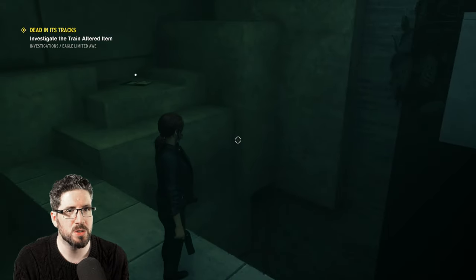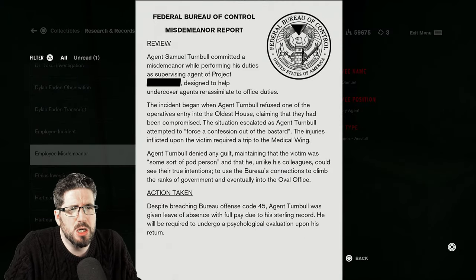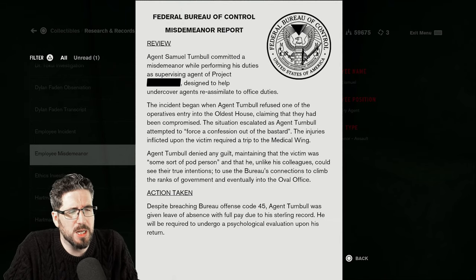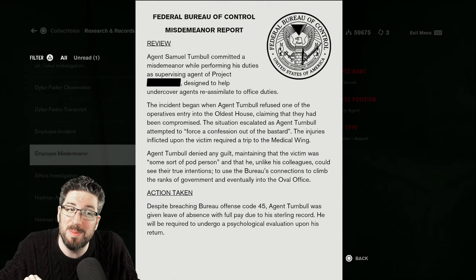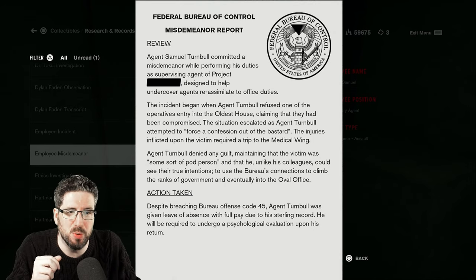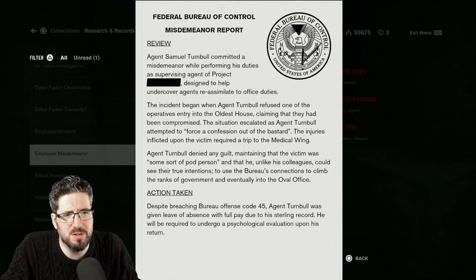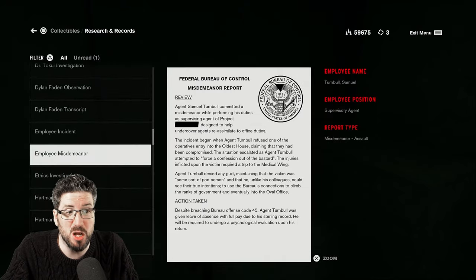This place is wonky. Employee misdemeanour: Agent Samuel Turnbull committed a misdemeanour while performing his duties as supervising agent of Project... Designed to help undercover agents re-assimilate to office duties, the incident began when Agent Turnbull refused one of the operatives' entry into the oldest house, claiming they had been compromised. The situation escalated as Agent Turnbull attempted to force a confession out of the — the victim. The injuries inflicted upon the victim required a trip to the medical wing. Agent Turnbull denied any guilt, maintaining that the victim was some sort of pod person, and that he, unlike his colleagues, could see their true intentions — to use the Bureau's connections to climb the ranks of government and eventually into the Oval Office. Despite breaching Bureau of Fence Code 45, Agent Turnbull was given leave of absence with full pay due to his sterling record. He will be required to undergo a psychological evaluation upon his return.